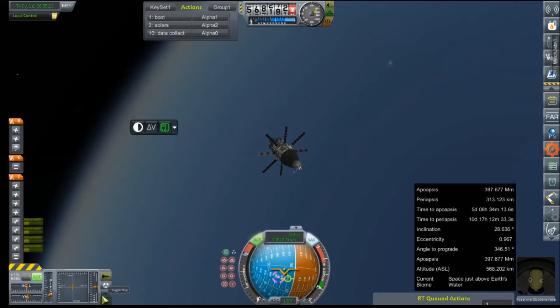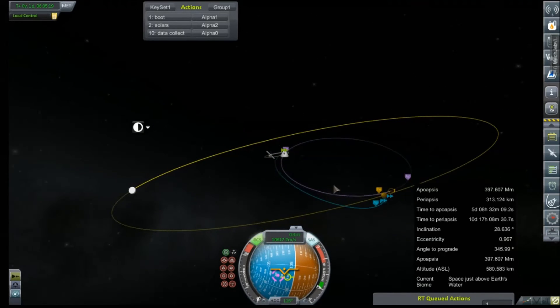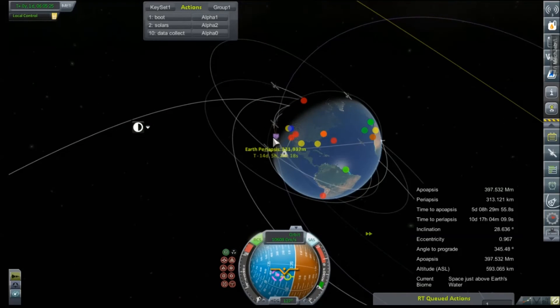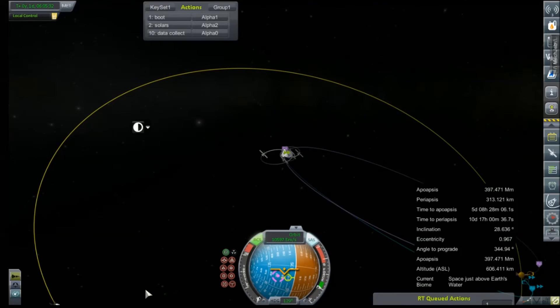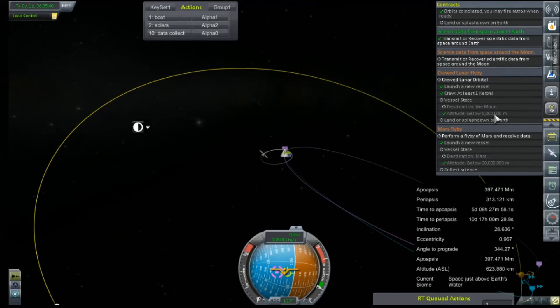We're going to call it. We do have an encounter — that is better than usual, but an unusually high periapsis. However, it does give us a free return trajectory. If we just do nothing we can make very small adjustments and come home safe. So provided we just don't have enough fuel — what does our lunar flyby dictate? Below 5 million — we've totally got that.